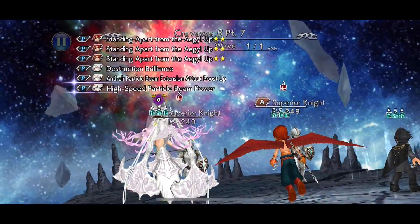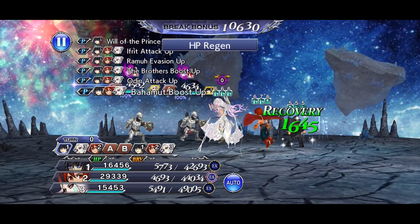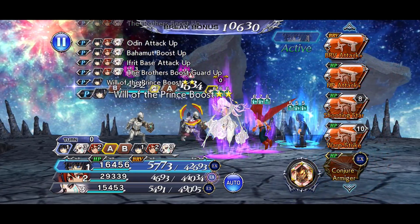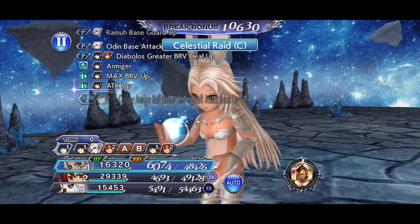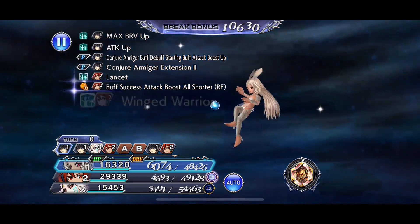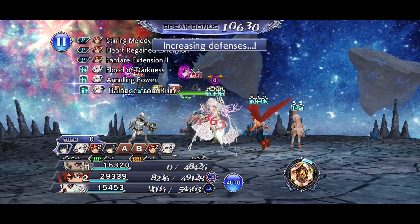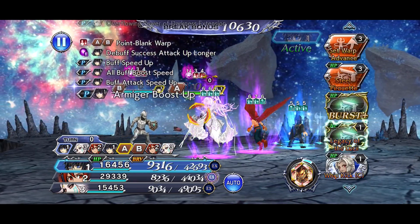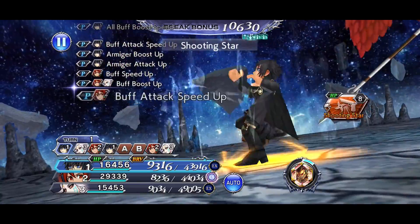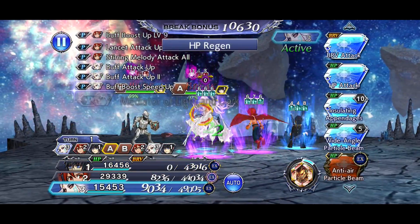I believe it was around 79%. If they do not get a turn — or basically if they don't use the move called Phylax, I believe that's how you pronounce it, I am probably butchering it — they have to use this move called Phylax. It actually grants them a protective aura, a yellow aura, and they cannot be broken unless you crit them. So yeah, that is an issue.